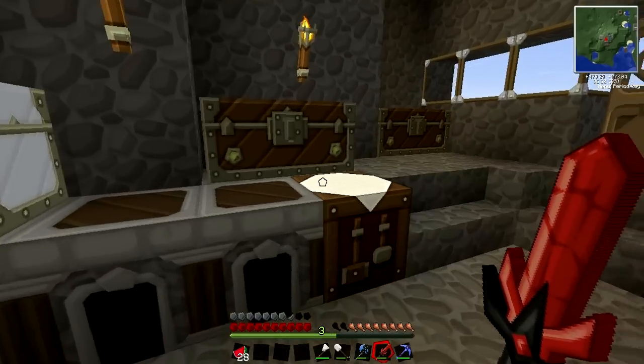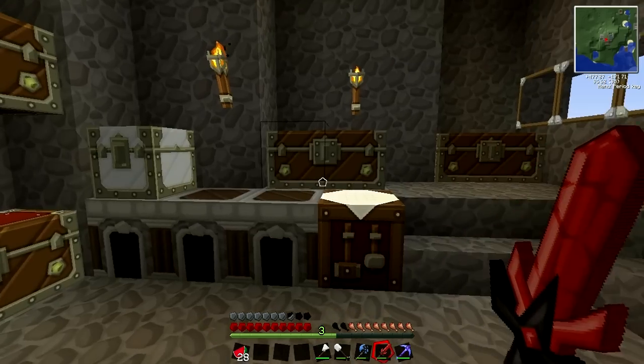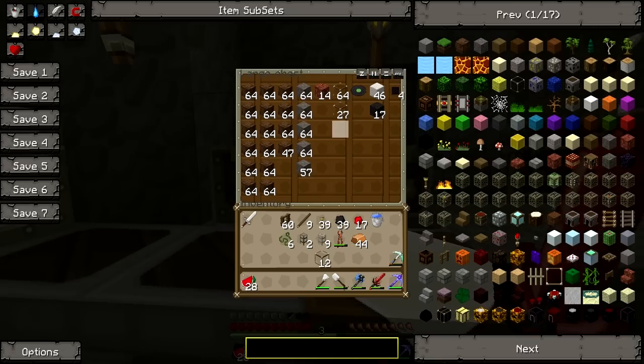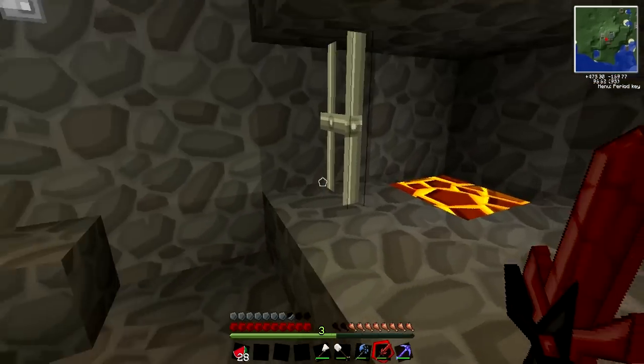There's a lot of stuff to build in this game, and if you don't know what you're doing, it's a lot of fun — you're just trying to figure out all these different recipes. Here we just have random stuff, and a little bit of a garbage pit with some lava.